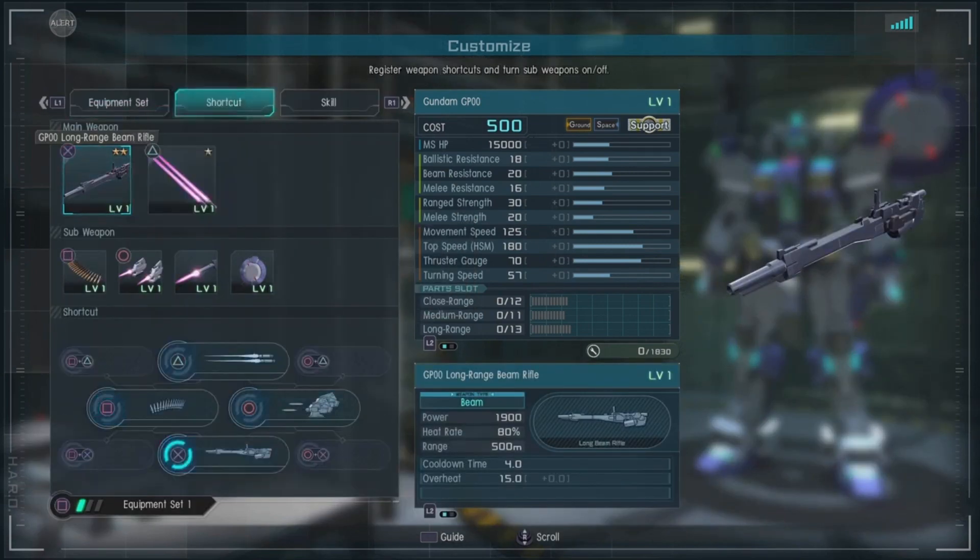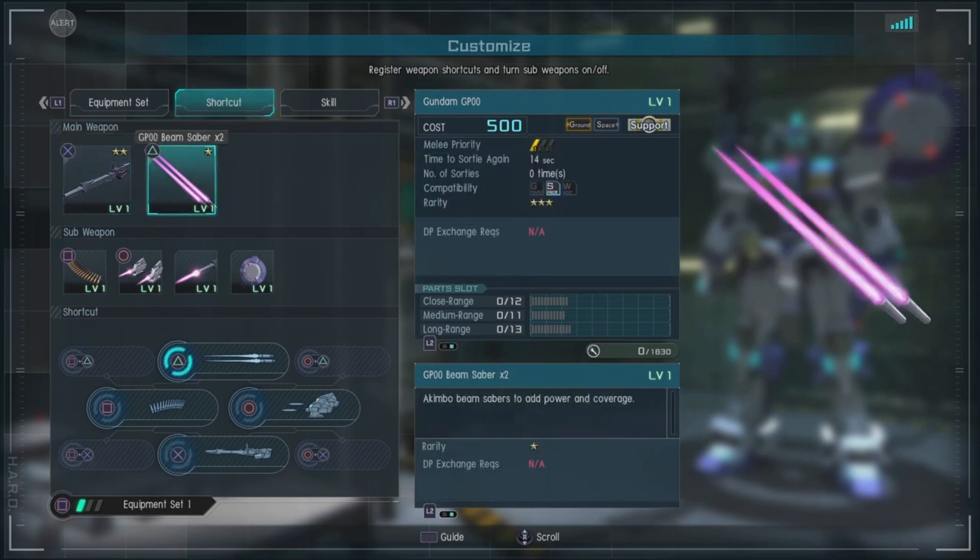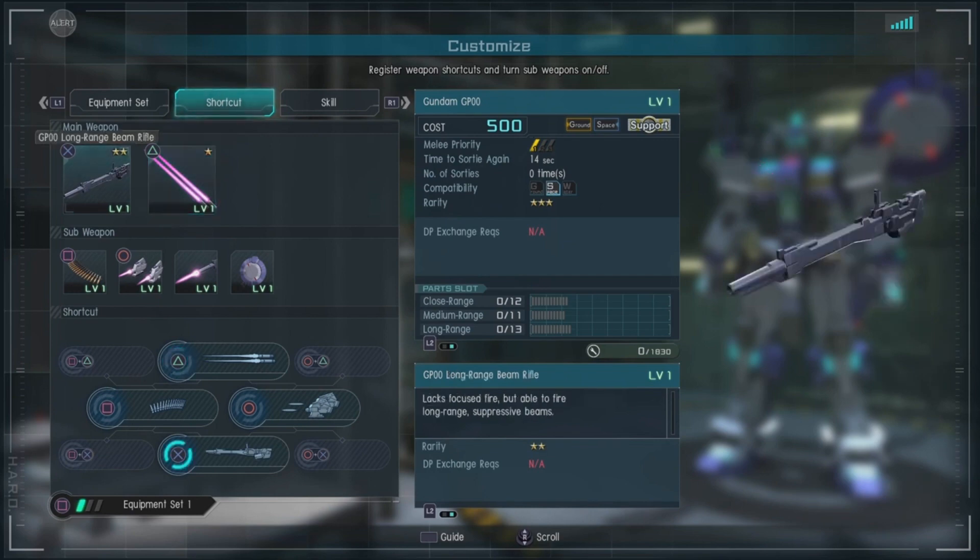Let's get a quick look at our weapons. We have the long-range GP-00 beam rifle, starting at 1,900 power, 80% heat rate, 500 meter range — so really good range, able to fire long-range with suppressive beam. We also have the double beam saber, which is really nice for a support unit — akimbo beam sabers to add power and coverage.